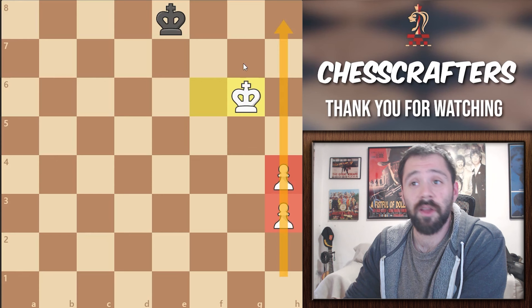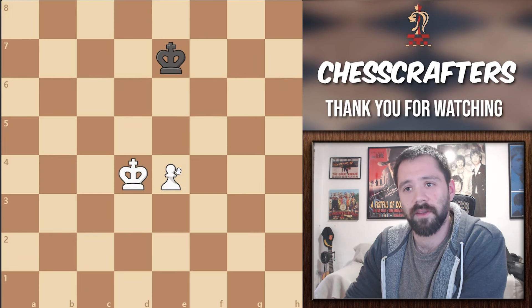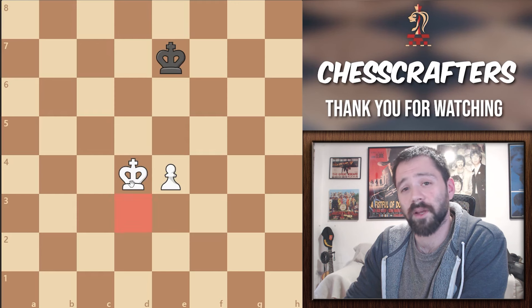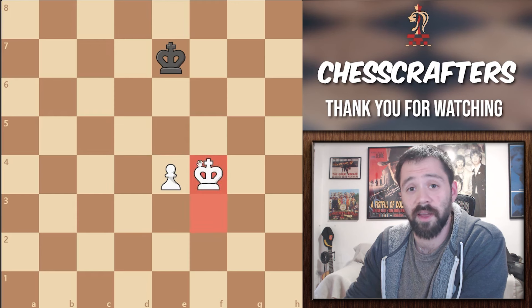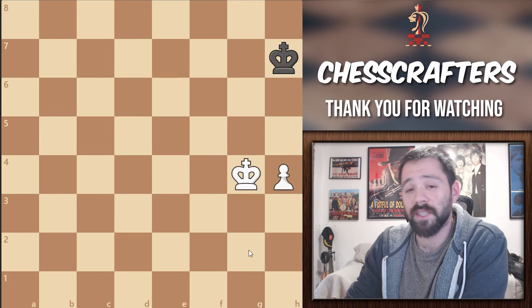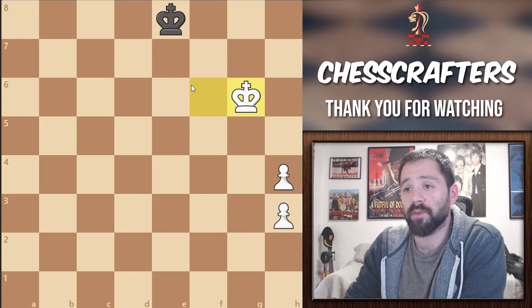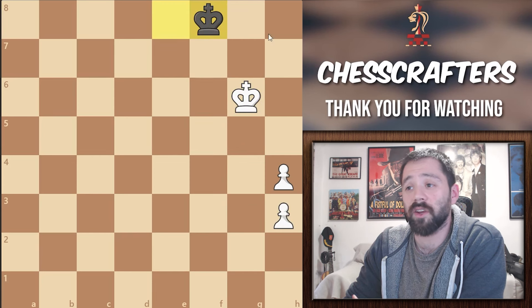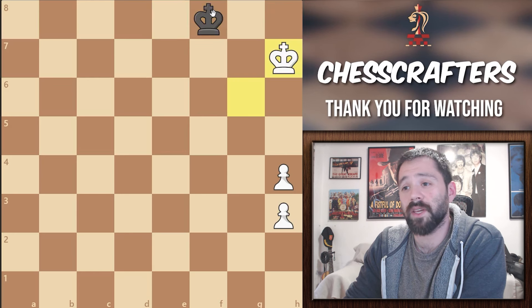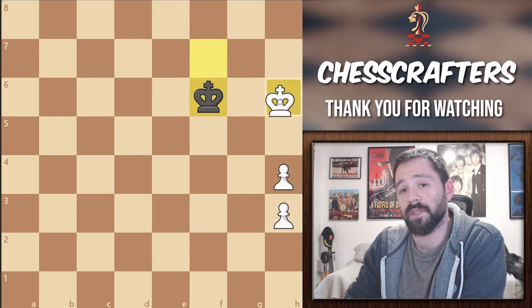Why does this matter so much? It's because the h pawn and the a pawn are so different from all the others. In a standard scenario, the King can support their pawn from either the left or the right side. But in the case of the a and h pawns, it's not possible due to them being on the edge of the board, meaning the King can only support them from one side. In our case, after Black's King plays f8, White can no longer secure the promotion square h8. If they try to play h7, the enemy King is just going to box them in, and by playing opposition, they wouldn't let them escape the h file.